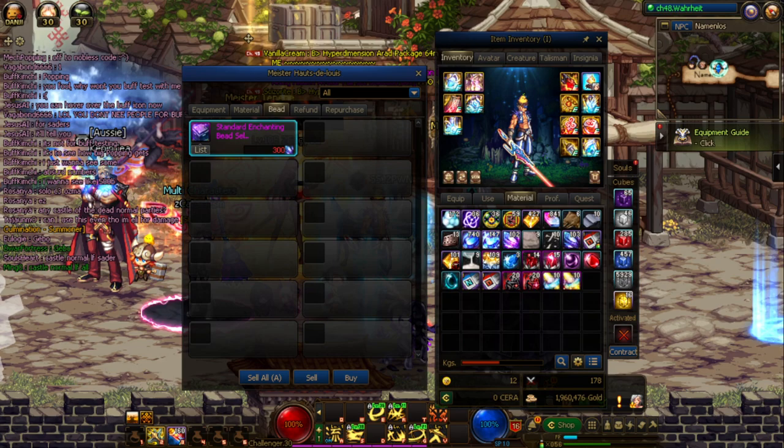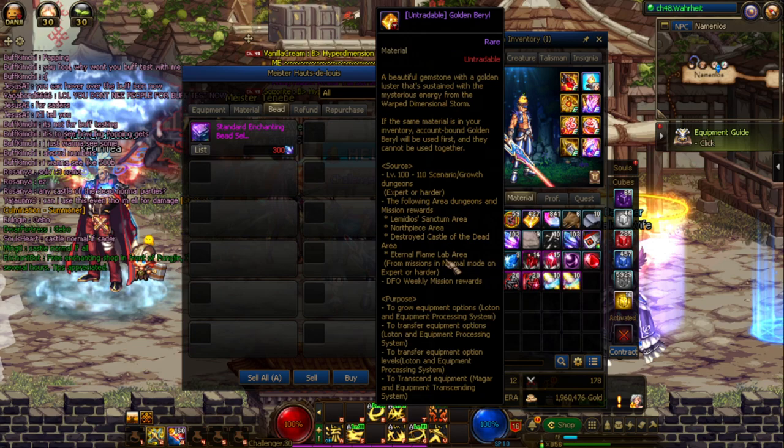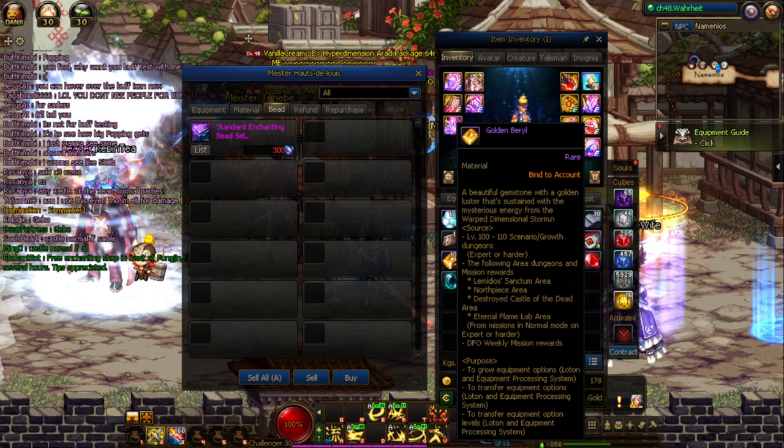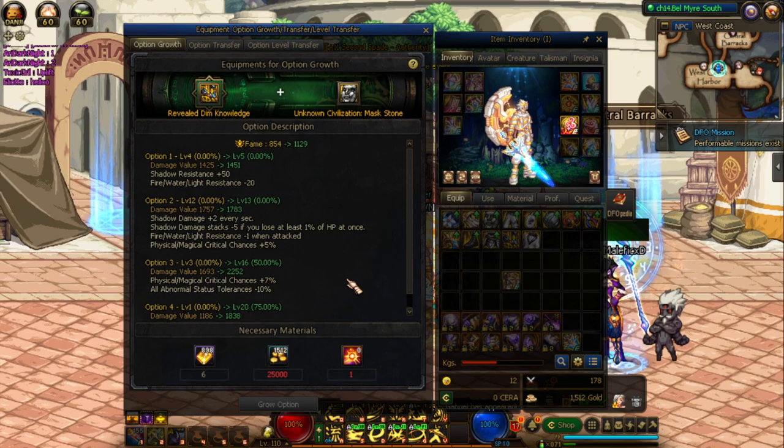The last super important material to pick up are Golden Barrels — both regular and untradeable versions. These are used for growing or transferring options on your level 105 epics, because in this cap epics use an EXP system where the more EXP or fodder you feed into them, the stronger they get. Golden Barrels allow you to do exactly that.